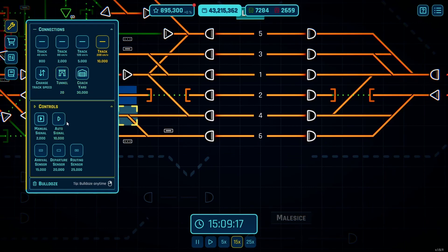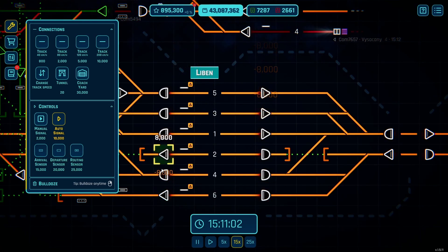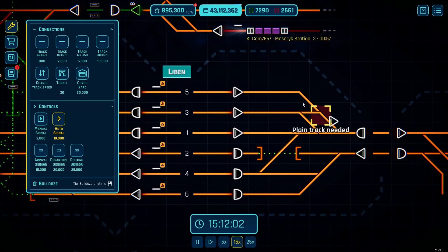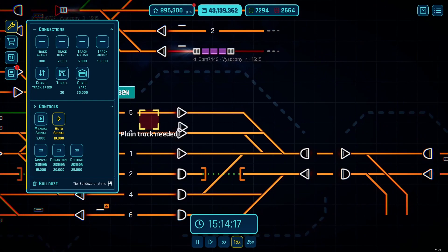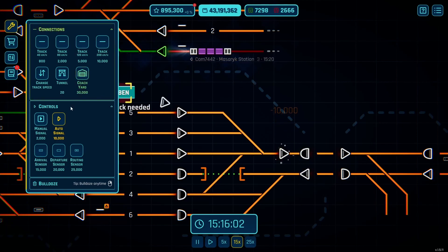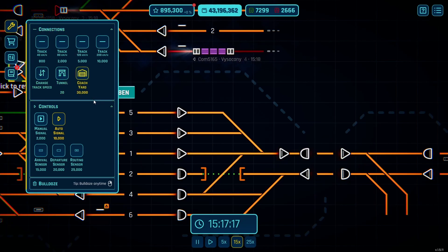These bottom two platforms are going to be used for commuter trains. Let me just fit these platforms with the necessary stuff. These are going to be intercities, so hopefully they'll get into the auto block quick enough. If we put this here it gives trains time to get up to speed while the auto block clears from the train in front.